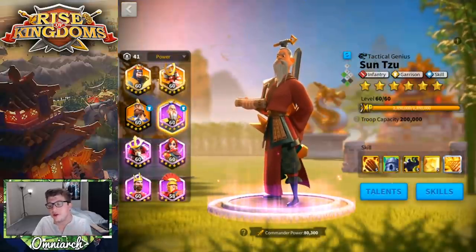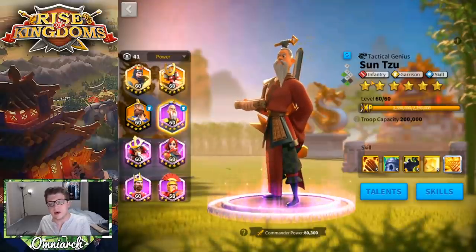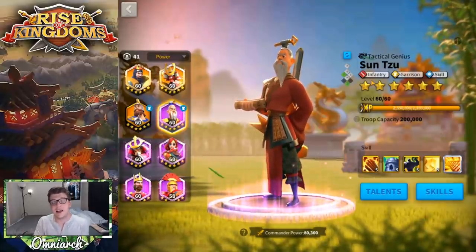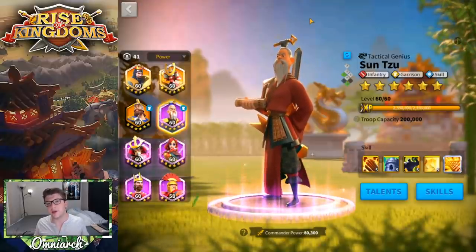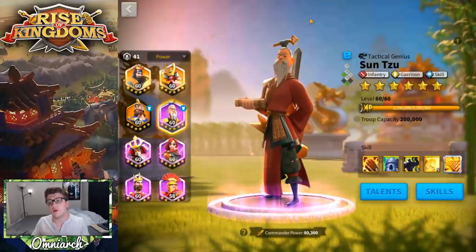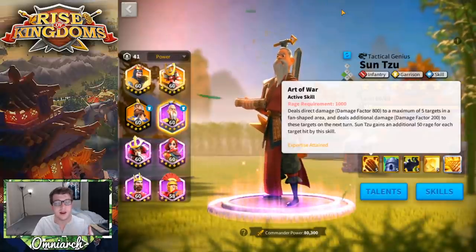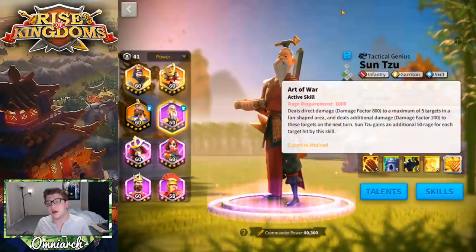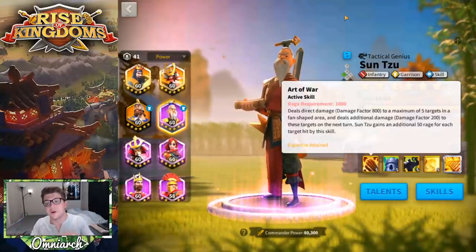We can also talk about Sun Tzu. If you put him secondary to Richard, a lot of times players don't target Richard in the open field because he's just a damage-absorbing tank — you don't get that much value attacking a Richard, especially since infantry counters cavalry. Usually players focus on the Minamotos, Genghis Khans, and Ethelfleds. With that in mind, having Sun Tzu as a secondary is great because he does AOE in the open field, and a term a lot of players use is 'murder ball.'